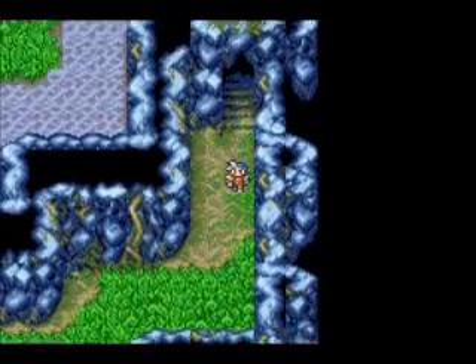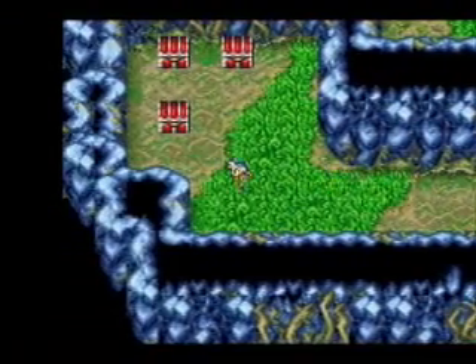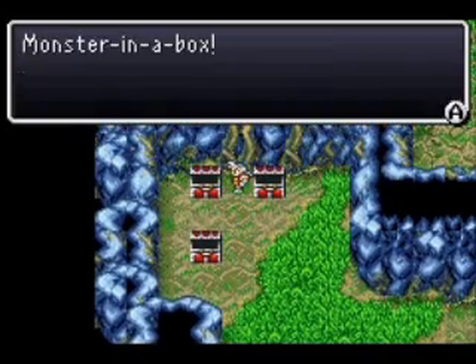It's nice to see some different enemies, but there's still no new enemies yet. It's getting kind of irritating — where's all the new enemies? I thought there were more than just a couple. I get some sleep grass and a Gaia Drum and a monster in the box.